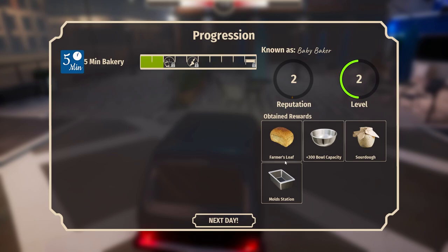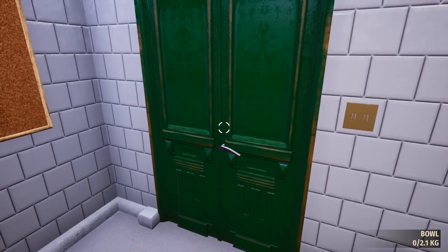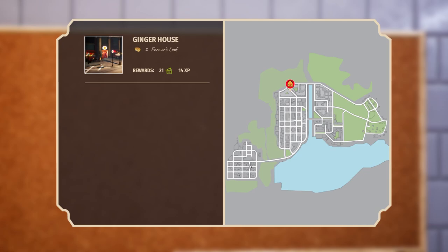Level two — we're getting those levels. Got farmer's loaf. 300 plus bowl capacity, sourdough mold station. Next day — we're moving, we're grooving, we're shaking, we're baking, like literally. Proceed.